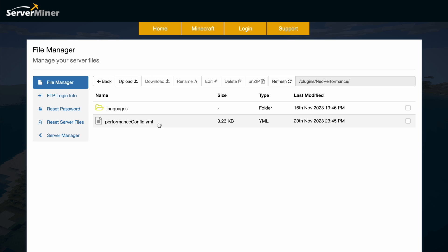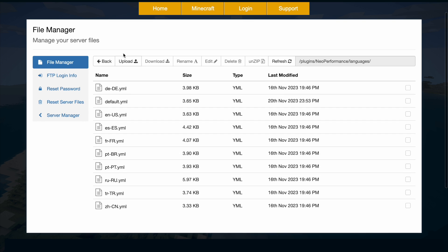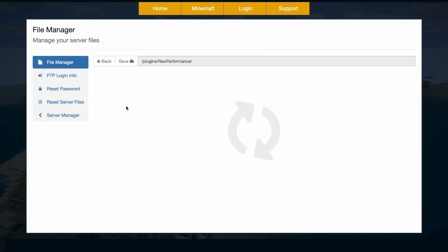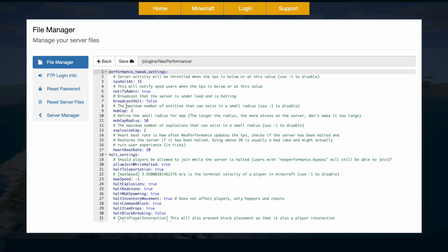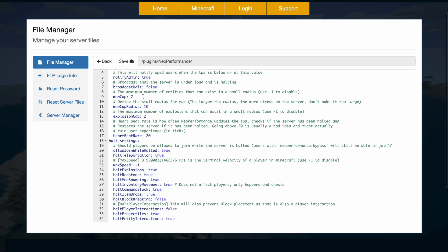Here we are in the Server Miner control panel. Just like in the GUI we've got the languages folder with different languages you can choose from, and then we have the performance config. In here there is a ton of stuff we can do — the ticks per second, when they go below 15 it will be throttled, and you can change that to whatever number you want. There are also options for whether users and admins are notified when the server is halted, whether it gets broadcast, the mob cap of two in a 10 block radius, and the same for the explosion cap.